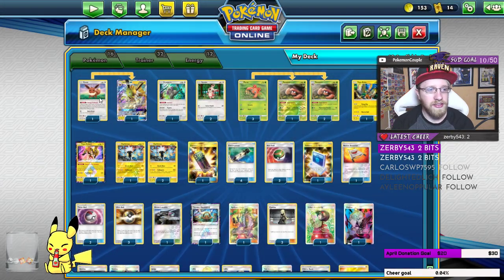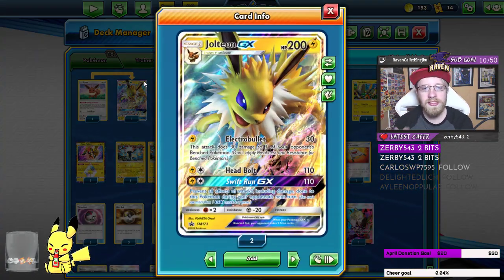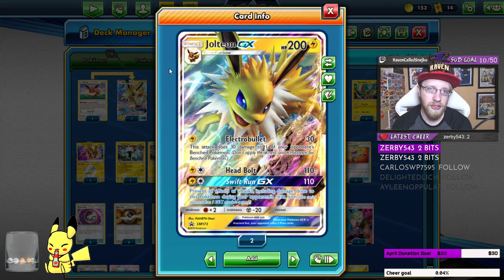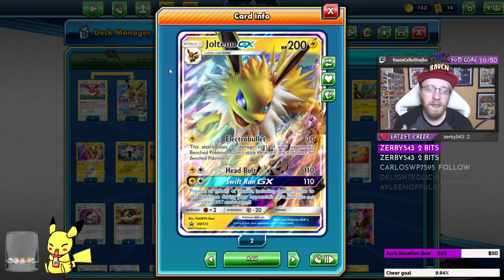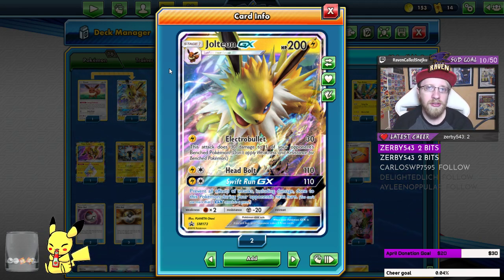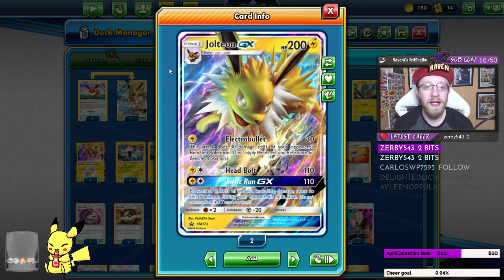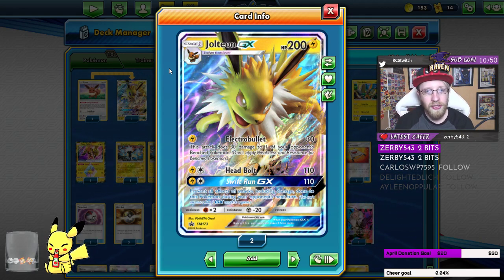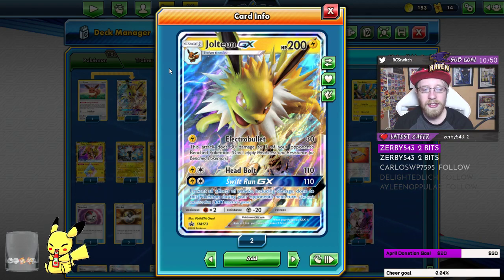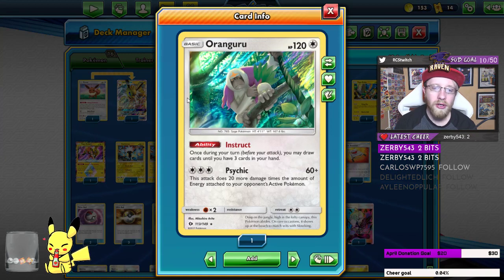First things first, we're playing Eevee and Jolteon. Why Jolteon? Well, sometimes you need to put pressure on your opponent, and Jolteon is a perfect tool for that — but also a great card to hit hard when needed. So one Jolteon if you want that in line.